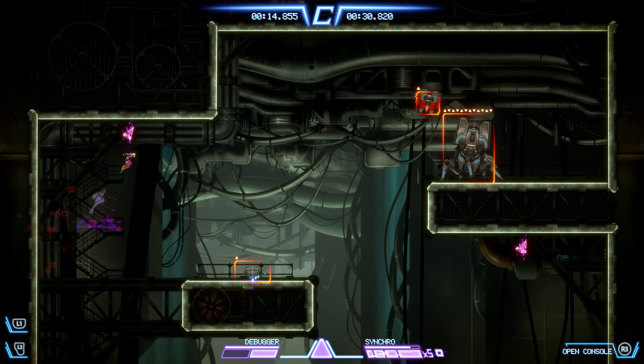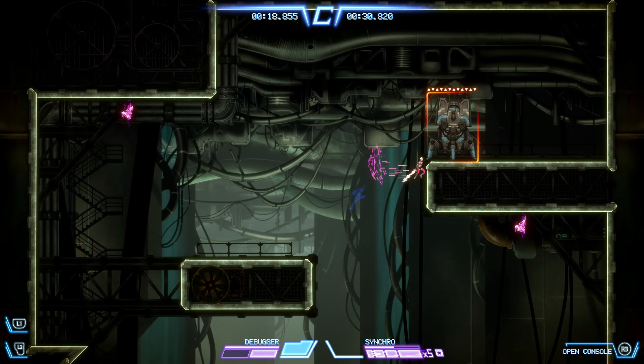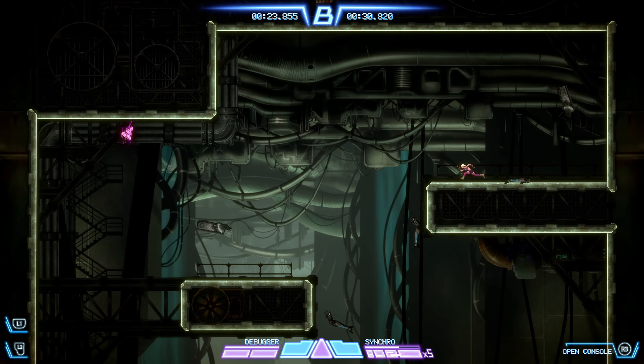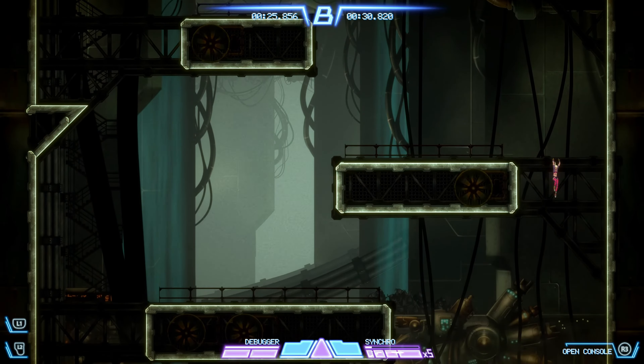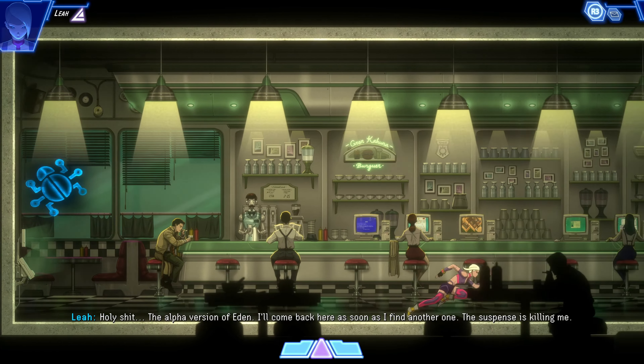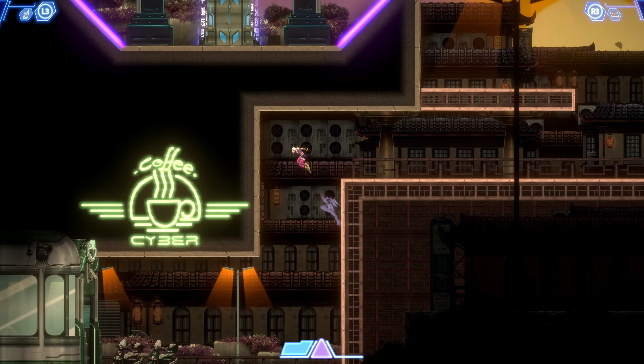Visually, Eden Genesis is stunning. The game's use of neon colors and contrasting designs creates a vibrant and immersive world. Each district of Eden is distinct, with detailed backdrops that enhance the overall experience. The performance is also top-notch, with smooth animations and virtually no load times, keeping players immersed in the action.